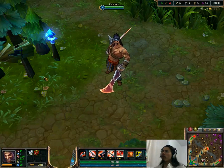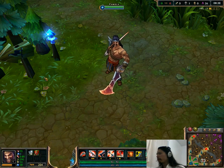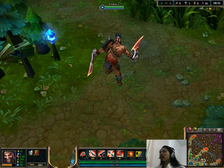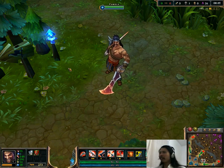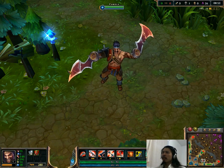Hey, this is Ponce reporting from the Public Test Realm yet again, this time with a skin preview for Draven. This is his first skin since his release skin, I believe — that thing that looked like a Satyr from World of Warcraft. This one, however, is Gladiator Draven, so yeah, this is what he looks like here.